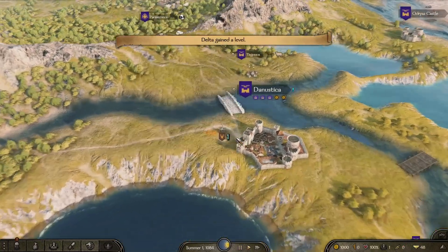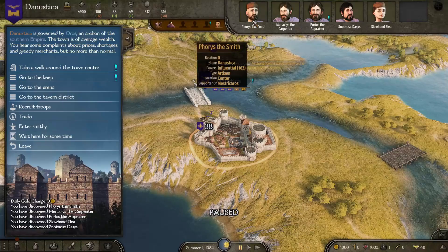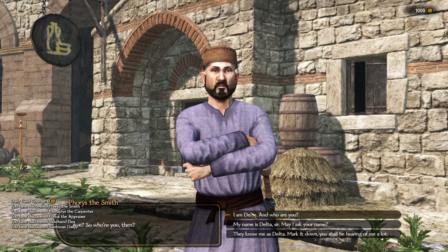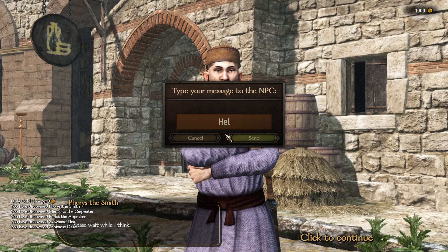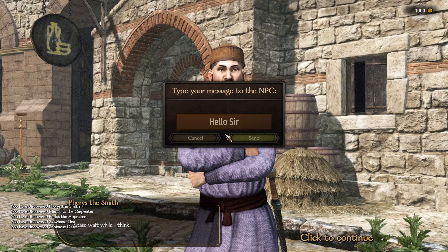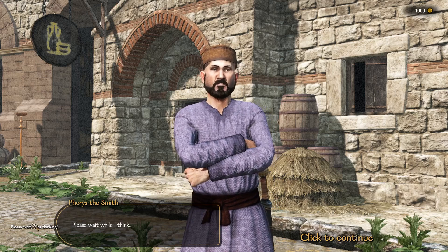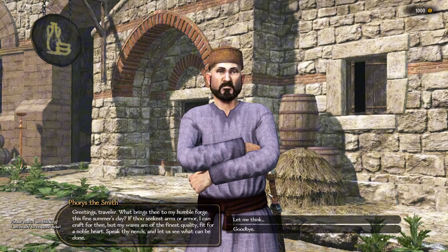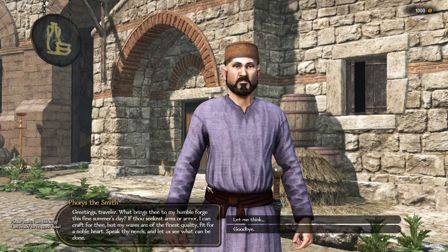Today, we're diving into a revolutionary mod for Mount and Blade 2: Bannerlord called Chateye. This mod brings NPCs to life like never before, turning them into intelligent characters you can actually have conversations with. It's powered by OpenAI's GPT technology, and with an OpenAI API key, you can start chatting away.